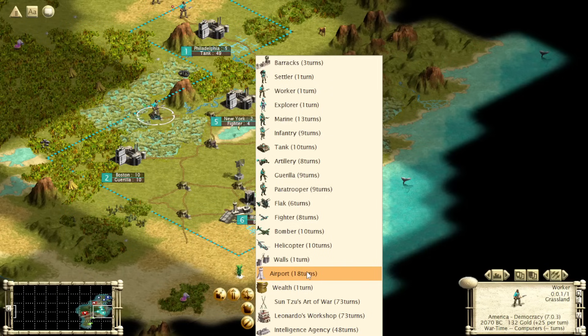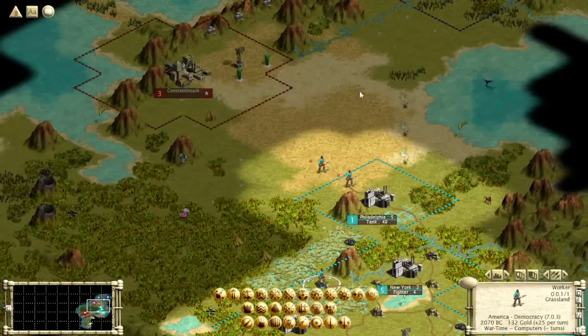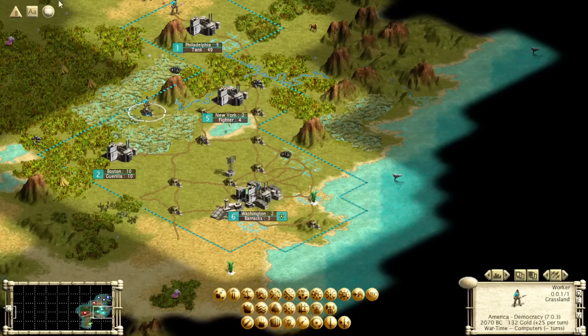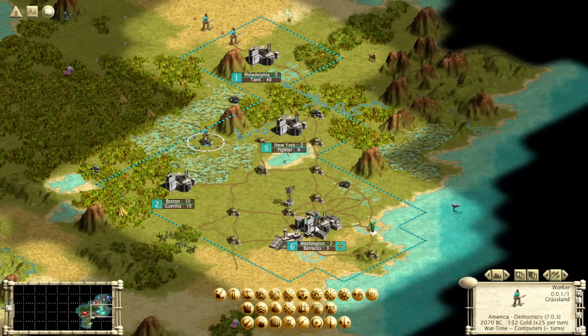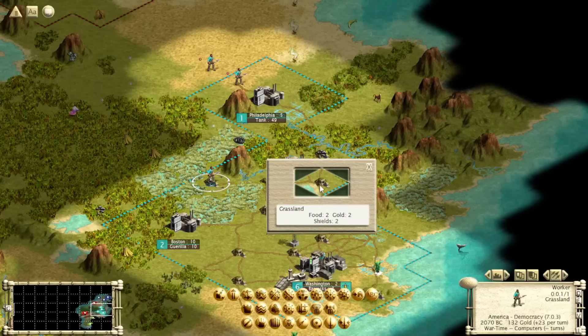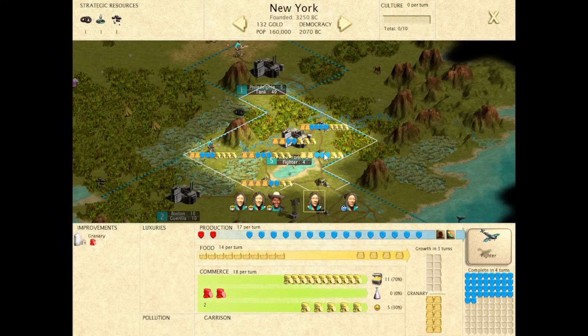Things like an aqueduct to get to size seven so you can draft, or a temple in a city you just took so it doesn't flip — sorry, you cannot build those in wartime. But you do get an incredible production bonus towards certain unit types. Notice how this is actually the same bonus as being in a golden age — you know how incredibly powerful being in a golden age is for early war. The exact same thing is true for wartime mode. Any tile that already produces shields will produce one more; a tile producing zero shields still produces zero.